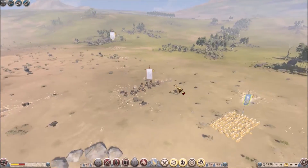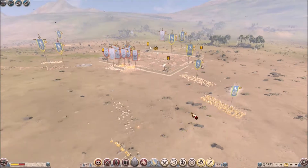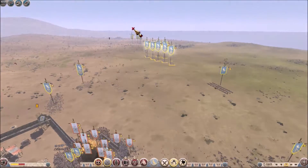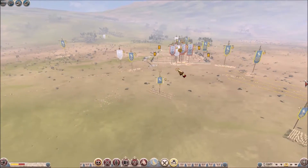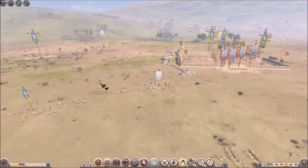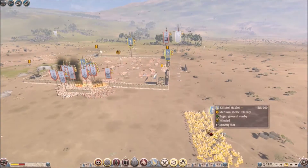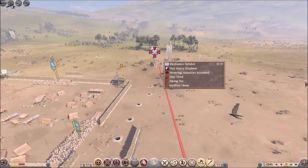So it is bothering them. Maybe the stones are actually killing the people who are driving the elephants, and thus the elephant dies. That is probably a better thought — that the AI says the driver is linked to the actual health of the elephant, so if he gets killed the elephant will die. And now that they are wavering, they are pretty much done.